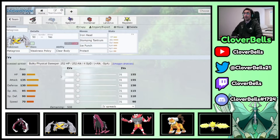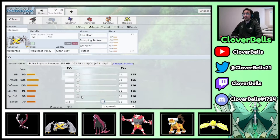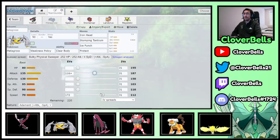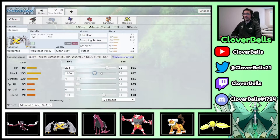Metagross: 112 Speed is a good tier — after a plus one Airstream you're faster than base 100s, and after two Airstreams you outspeed Calyrex Shadow. Going Adamant, using the second EV bump on Attack. We go 113 Speed — one point above 112 — to beat Speed creepers. The attack bumps go from 185 to 187, skipping 186, which is another EV bump.